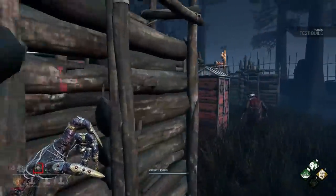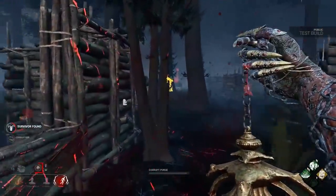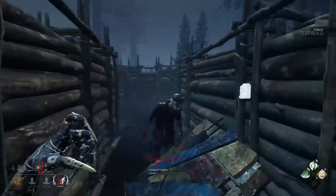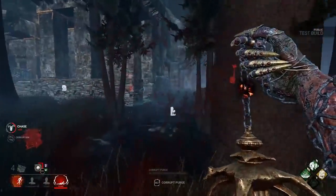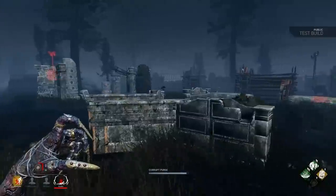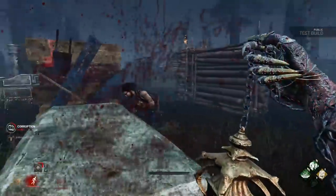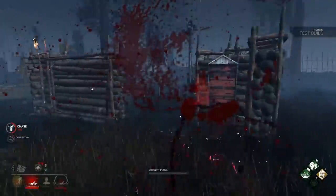Using corrupted fountains is only worth it if you do not have to travel far to get there, because of the duration, the lack of movement ability, and the audible warning survivors get when you use it. Think of corrupted plague as a nice occasional bonus you may come across during the match, not your main focus. Your main offense is your Vile Purge, which quickly puts people into a broken state. Ignore corrupted fountains that are far away from survivors and objectives — eventually the only options survivors have left will be closer to your area.